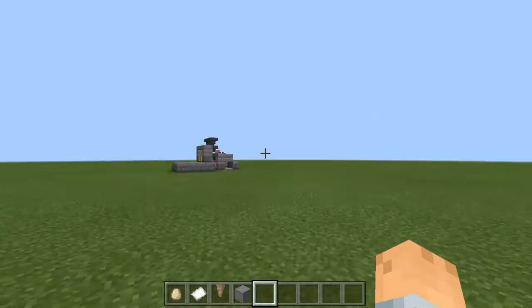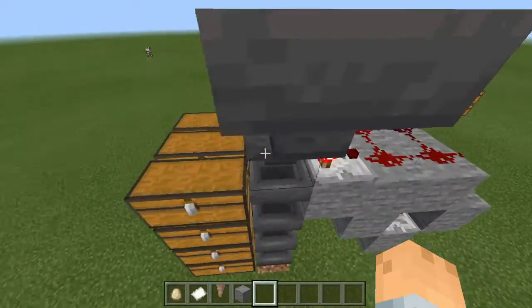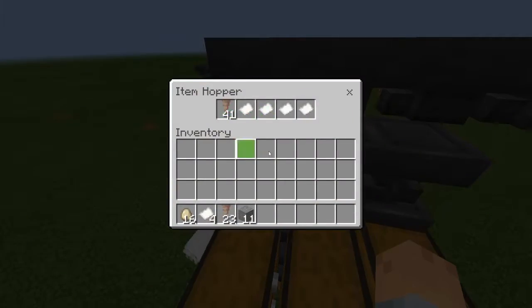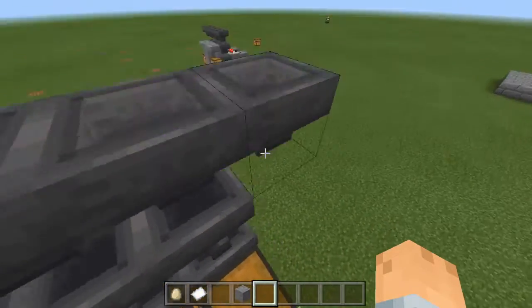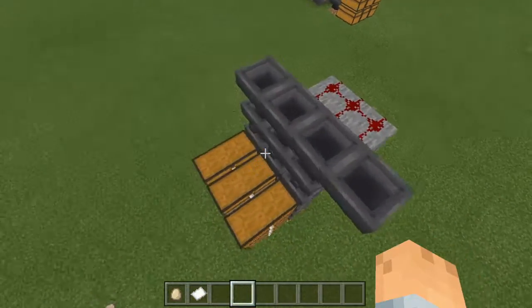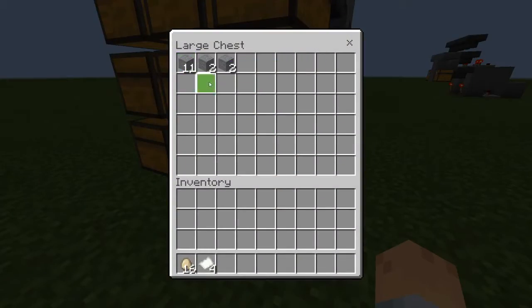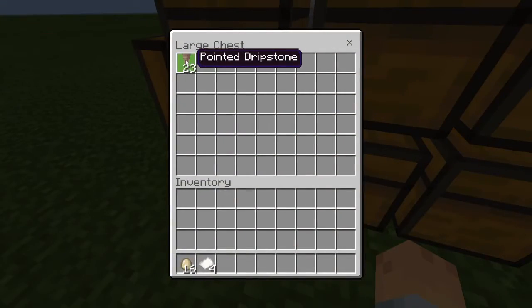I thought this was pretty cool, but let me go ahead and show you how it works. It is a very simple contraption. Basically, in here I have my blocks that I want to sort. I'm going to sort dripstone, and also in here I have infested stone, so I'm gonna drop infested stone in down there. Now in these two ones should be infested stone, as you can see it gathered, and in here is pointed dripstone.